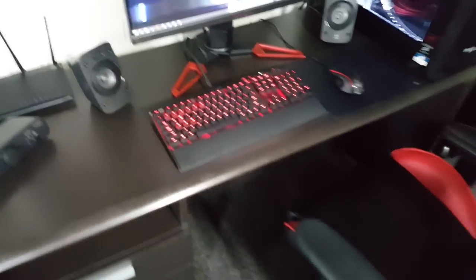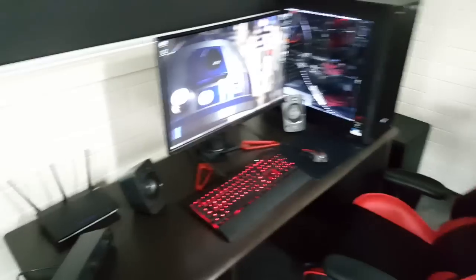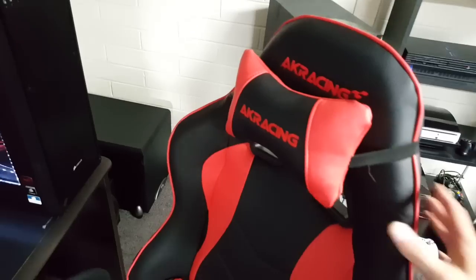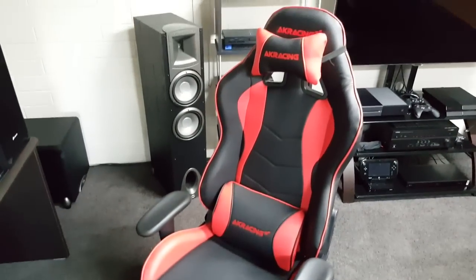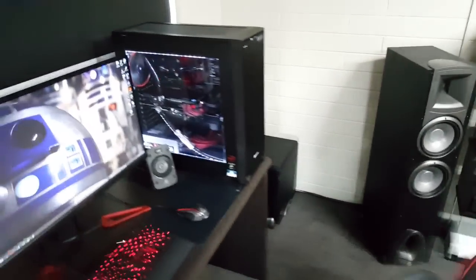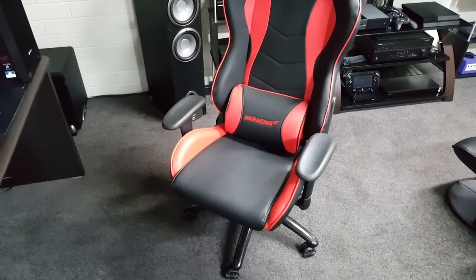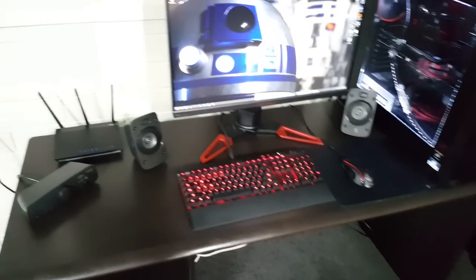Pretend you didn't see all that under there - I haven't figured out a way to fix it yet. I move all this stuff around a lot and it's a pain to have it neatly done and then have to undo it, so I just hide it. The seat is an AK Racing - I forget the model - they're a lot like the DXRacer seats, pretty comfortable for long sessions. I had an office-works chair before but after about 10 months the padding collapsed, so I spent the money on this one. It was around $350 and I think it's worth it.